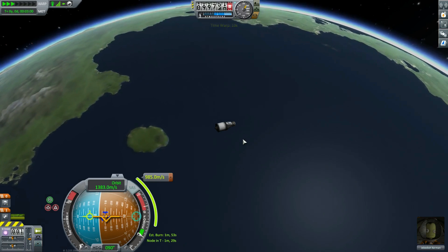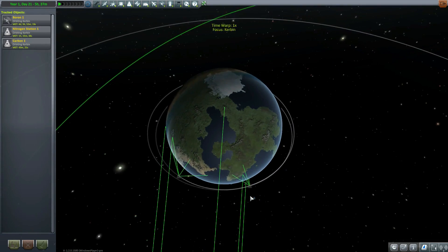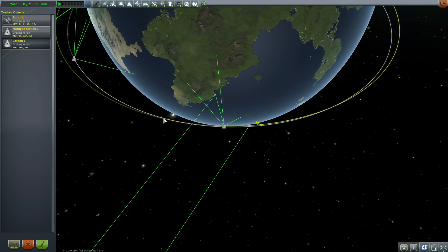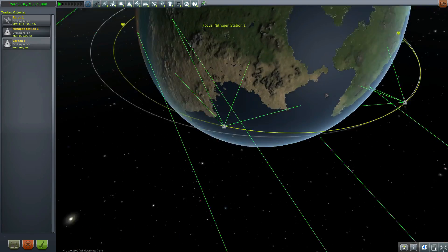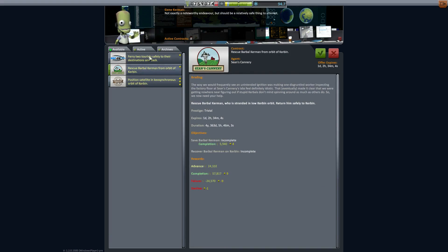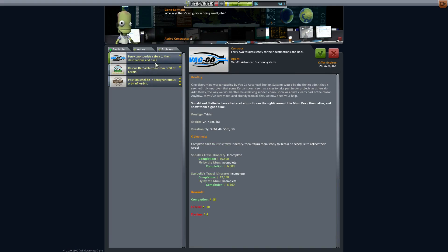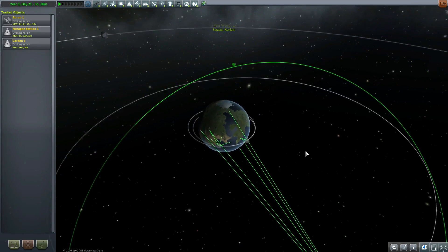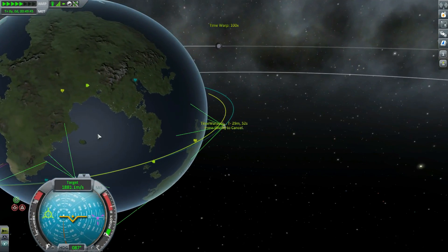At some point I stopped recording — sorry about that. Jeb in the Carbon Ship is right here, coming around, and next orbit he's going to get within about 200 meters of the space station. I jumped back to the space center to check for new contracts and noticed I wasn't recording. We're not going to rescue Barbasol Curbin, and we're not ferrying tourists to the moon since we haven't even landed there yet. Let's head back to Jeb and take care of the rest of this mission.